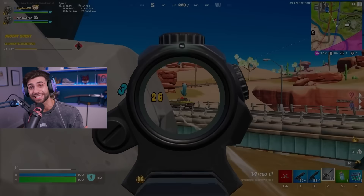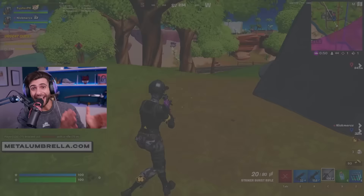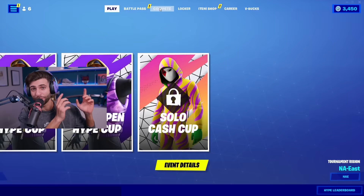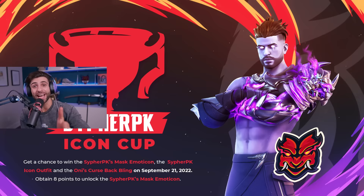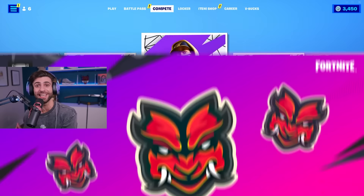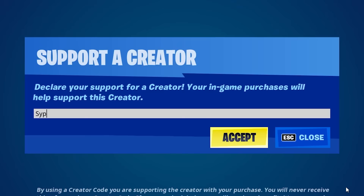If you hop in game right now, Fortnite has already updated the competitive playlist to showcase my skin in game. So hop on Fortnite, go to compete and check out the cup that's coming up — you can see images of the skin, the rewards, and what time it starts. While you're in game, do me a solid favor: go to the item shop, support a creator, CipherPK.